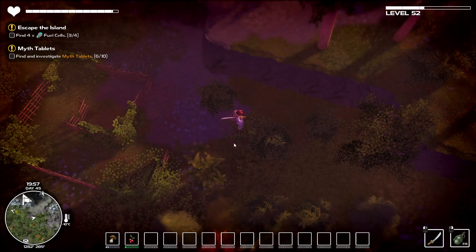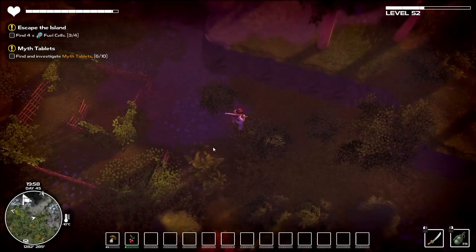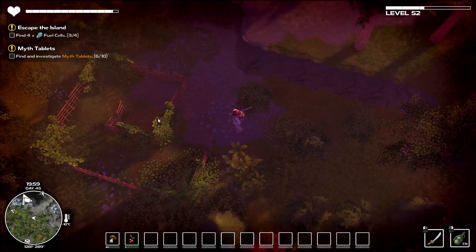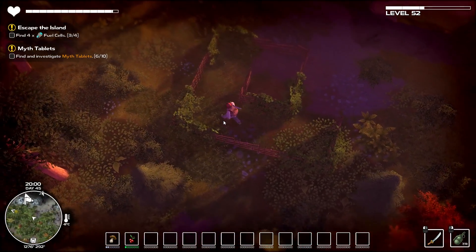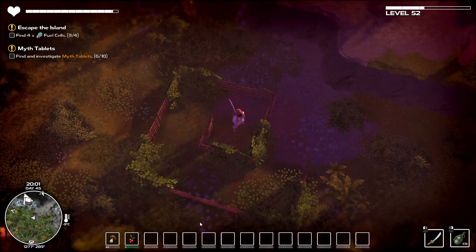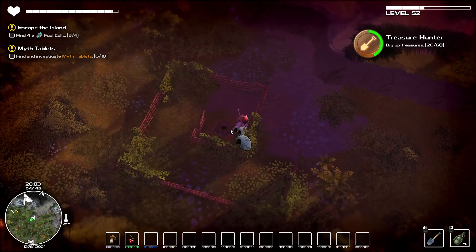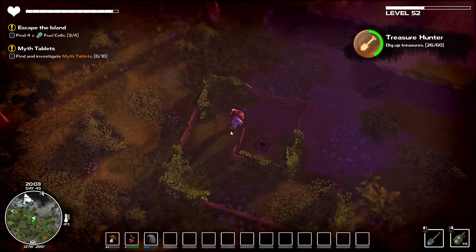Hello, I'm Drawing Pin, welcome back to my let's play of Dysmantle. In the last episode we finished the shelter, went into a tomb, got a blue eye orb, and cleared most of that section. I've come back here because Power and 21 Yo mentioned there was stuff in this little corral — I did mention it but never actually checked for treasure. There we go, found it!